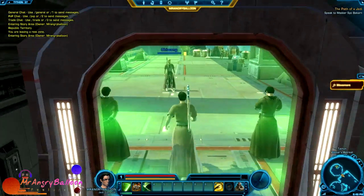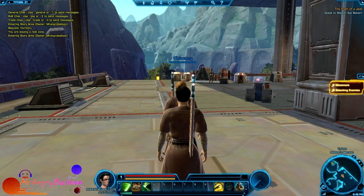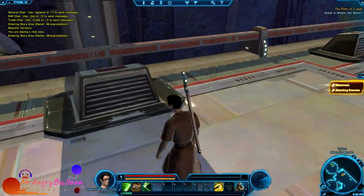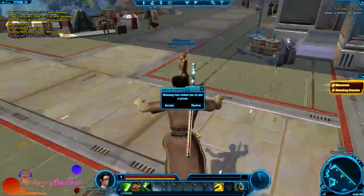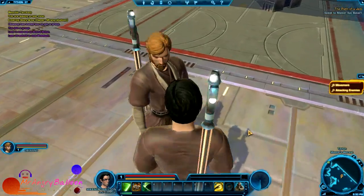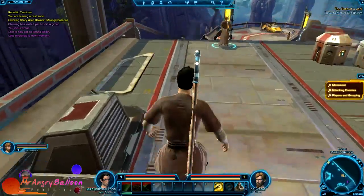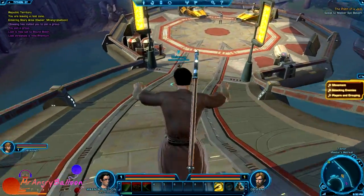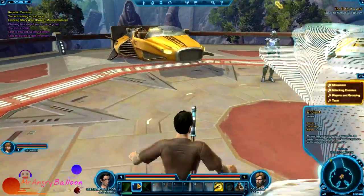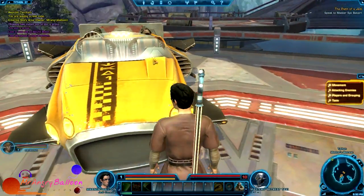I head outside and spot my brother's character. He notes I spelled 'balloon' wrong — it's Mr. Angry Balloon with two O's. We joke around and I get a group invite. My brother's character looks like Neo from The Matrix, and mine looks like a young Obi-Wan Kenobi — so he calls himself Obi-Wang.